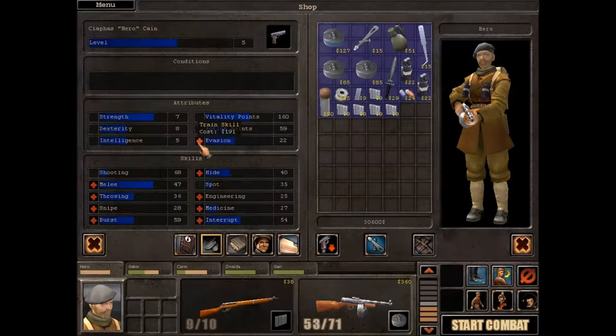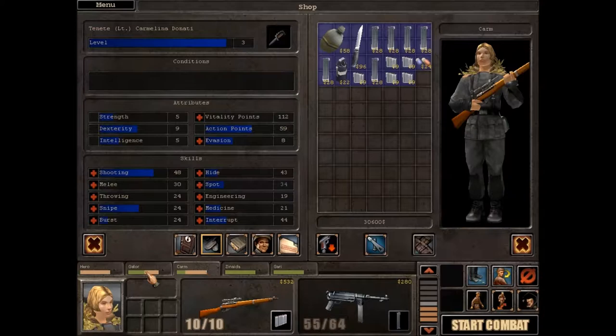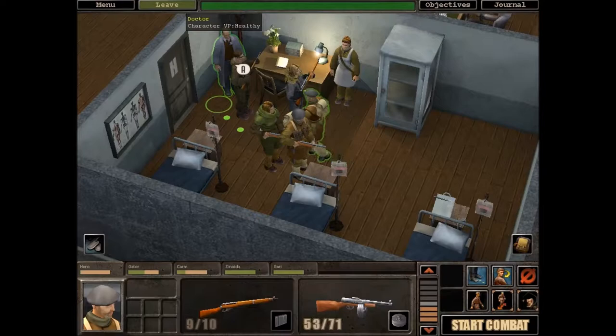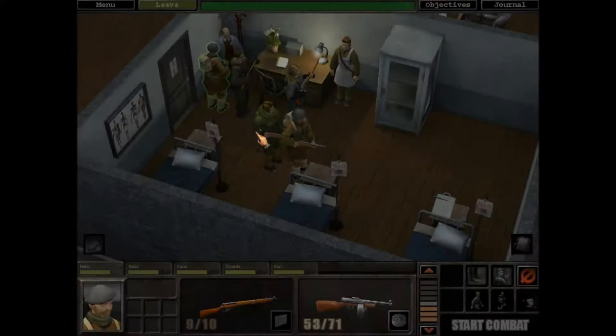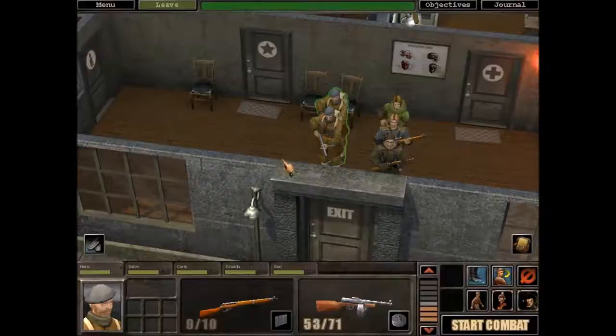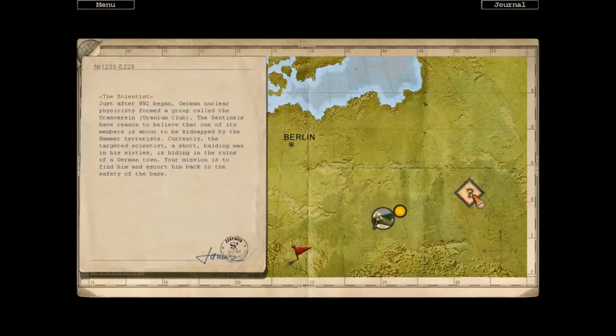I didn't notice this before, but you can actually buy skill increases. I don't really want any of them though — we can get all these things later. What we do need to do is go to the medic and get ourselves sorted out. And that's us ready to head off onto our mission. Let's go rescue the Doctor.